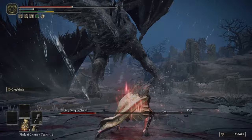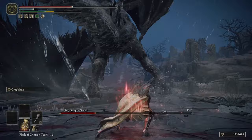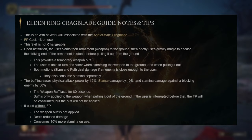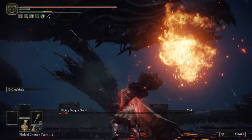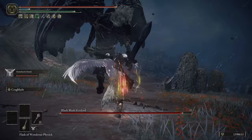The Cragblade Ash of War is where this weapon is really going to shine, and it matches up perfectly with the high strength damage that we're doing. When you activate the buff, you get 15% physical damage, 10% stance damage, and 50% stamina damage to enemies that are blocking with shields. You are just going to bowl through everybody in this game — bosses will stagger incredibly quickly, people with shields have no chance against you, and you're going to get staggers constantly.